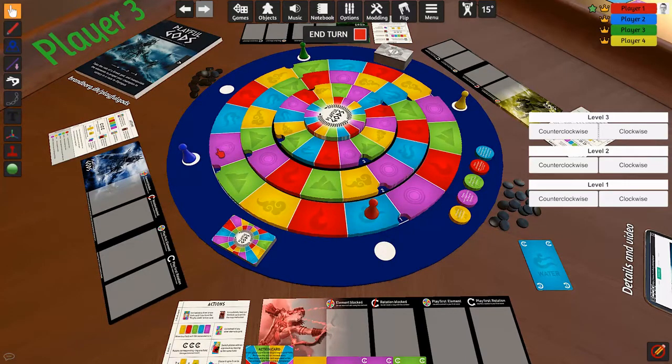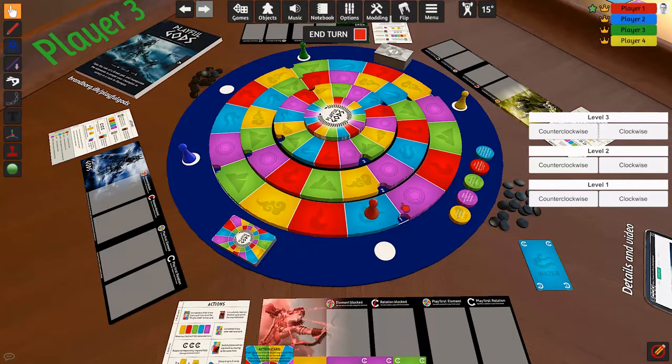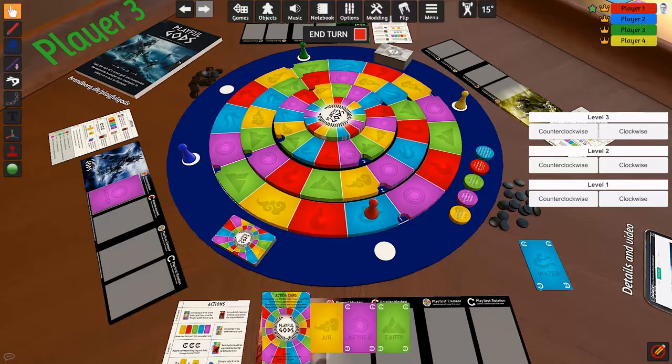I can see that Poseidon, the blue player, is in front of Aether. I'm going to play my Aether since I don't need it here — I'll play it so that he cannot play Aether in his first turn. I could also do the same for Hades, or even Zeus, but things might change by then, so I'll wait and see.